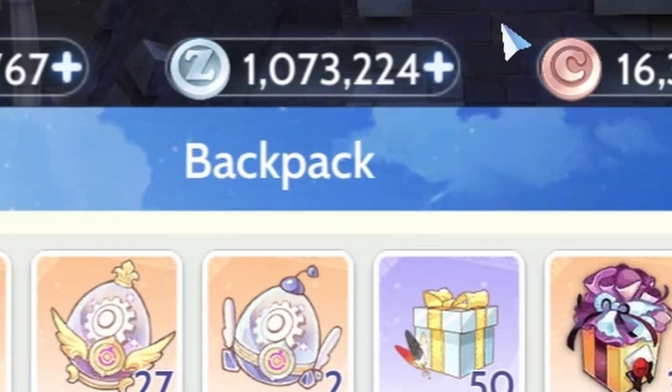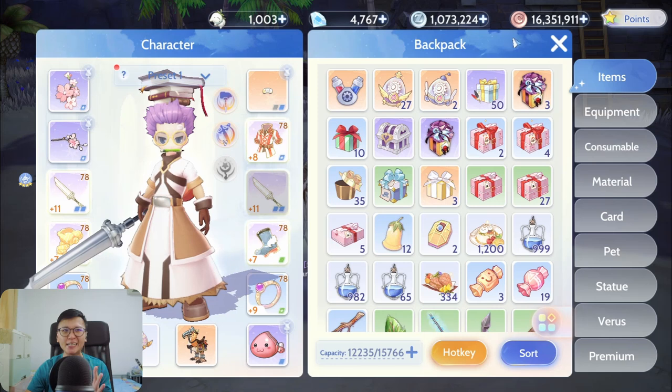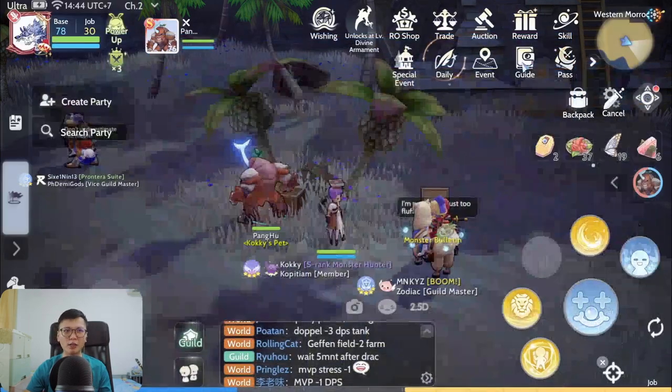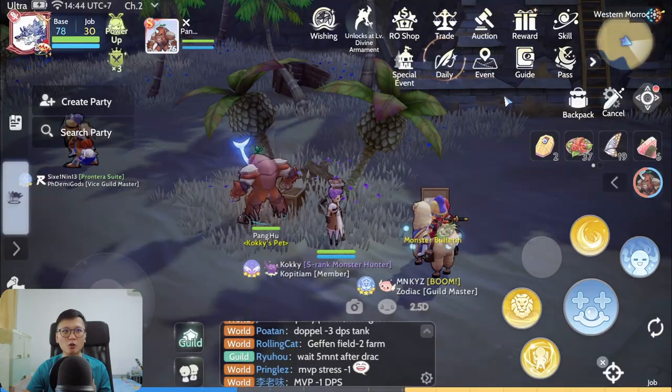When I change to Paladin, all zeny needs to be funneled into getting my refinement to +15. As you can see, I've slowly accumulated up to 1.1 million zeny — which I was previously saving for Skeleton Worker cards — but now my focus has changed. I'll use this for a +15 weapon, and any leftovers will go towards crit damage and crit weight cards specifically for the Sacrifice build, which favors those over ratio cards.